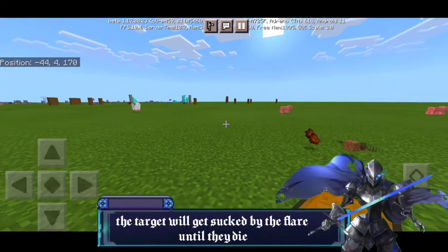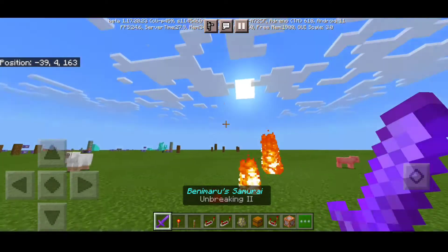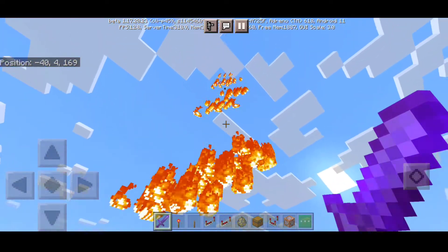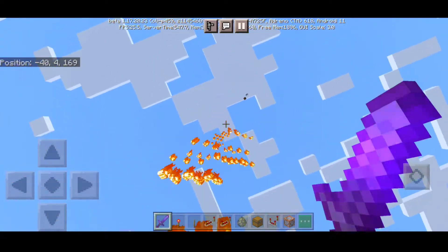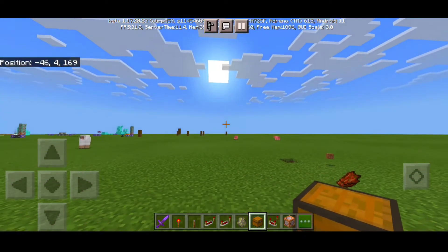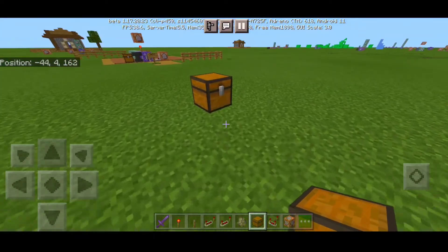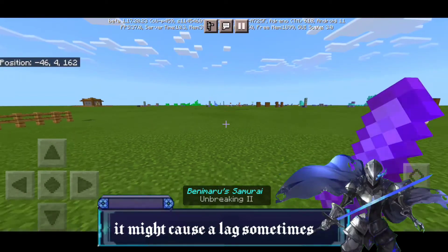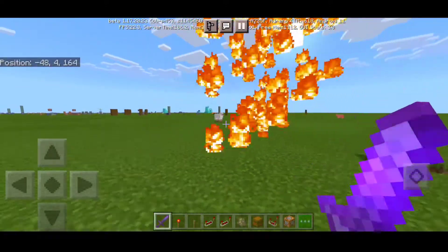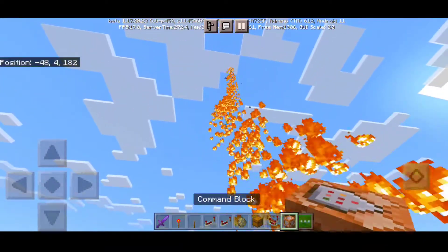The fire can suck mobs right into the whirlpool or tornado of fire. As you can see, it sucks them up like a fire tornado here in Minecraft, and sometimes they just get killed. It actually works on items too — look at that, the items get floating. This command might cause some lag, so make sure you have a smooth device or try it in a flat world first before using it in your main world.